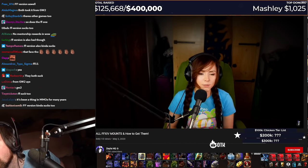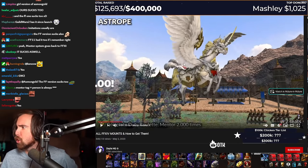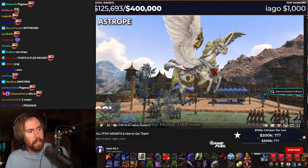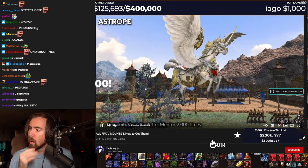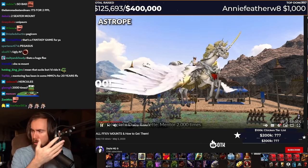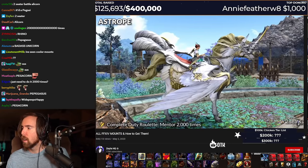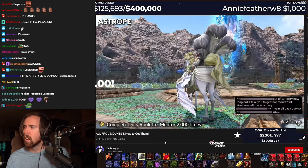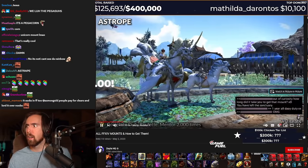But if you do it 2,000 times, then you will get the Astrope Cedar. Holy shit, it's a unicorn. It's a fucking unicorn, dude. What the hell? That's crazy. It's a Pegasus unicorn. It looks pretty great, but I asked the person who was posing for this how long it took them to get the Astrope and they said they did mentor roulette all day every day for a year. So you better stock in for a grind.